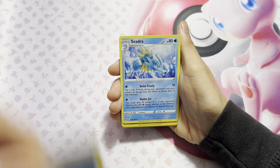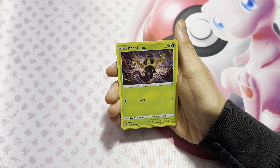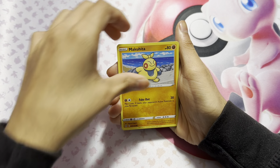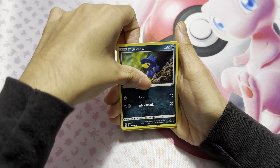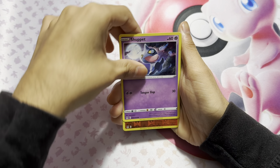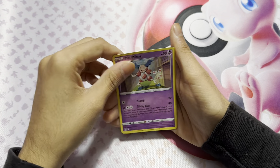Here we go. Energy, Panic Mask, Seedra, Rhydon, Phantom, Dot, Lug, More Crow, Shop it, and we end on a Mr. Mime.